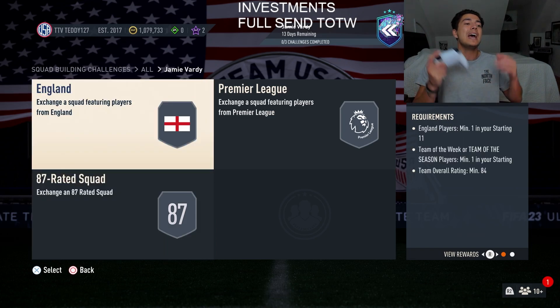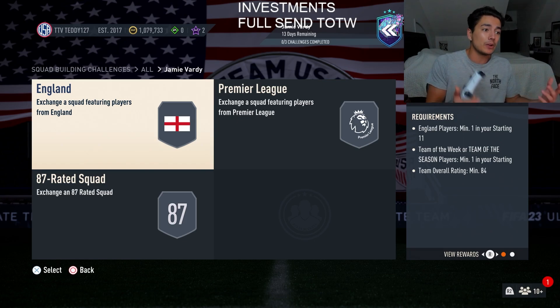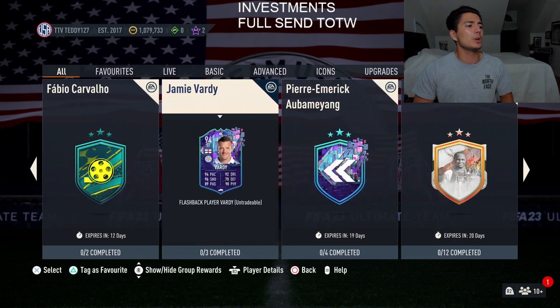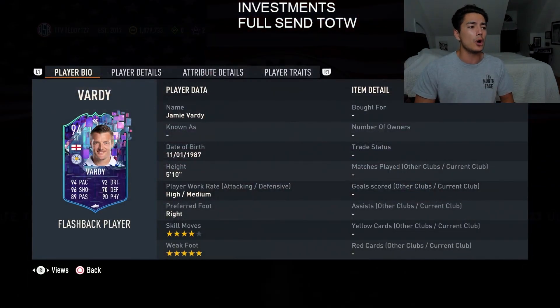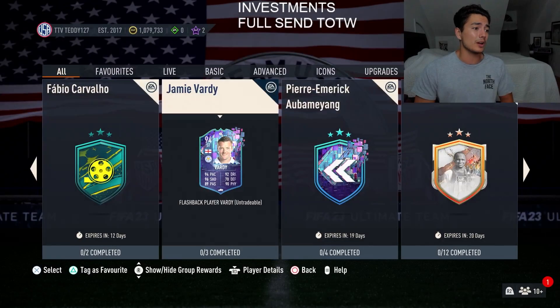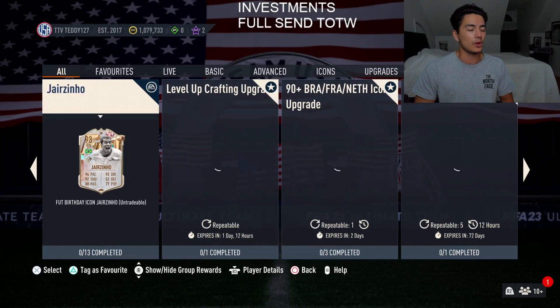Let's go over some of the SBCs that have been making team of the weeks rise. We got a Jamie Vardy SBC — he costs around 170k, fairly decent, has a team of the week requirement. Thanks EA for that. He's got five-star weak foot as well, unfortunately no 99 pace, but as a Premier League striker with five-star weak foot he looks fairly solid.